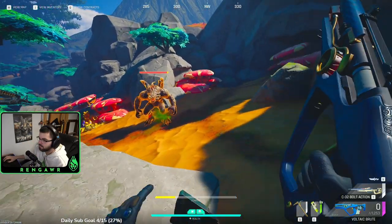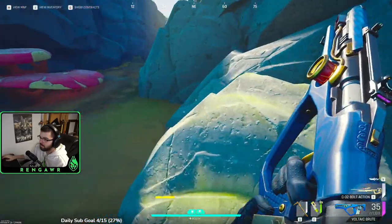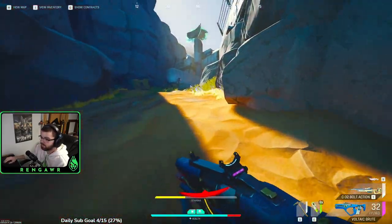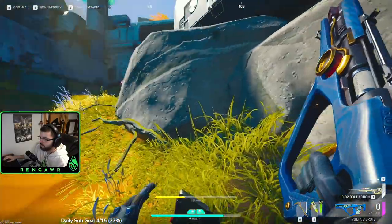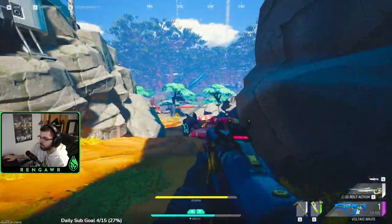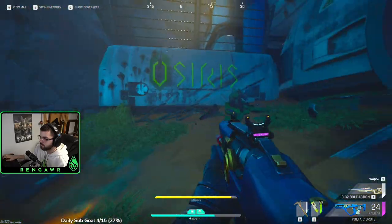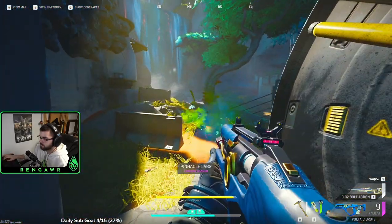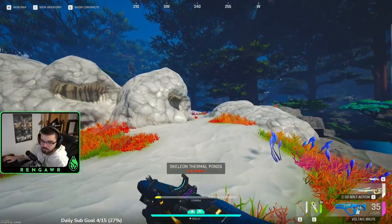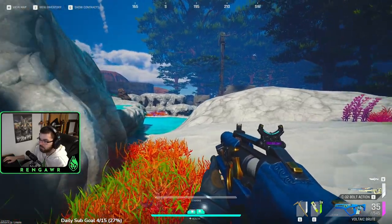The crusher has two main weak spots: its ankles, which glow red. When you shoot the ankles enough, it'll fall over, take a knee, become stunlocked, and expose its spine from the front. The spine is its second weak spot — it won't always glow red, but the crusher always takes bonus damage from being shot in the spine. When it falls over, unload your mag into it. If playing in a team, kite the crusher so your team can always shoot its spine for bonus damage — that's what makes you kill it exceptionally fast.